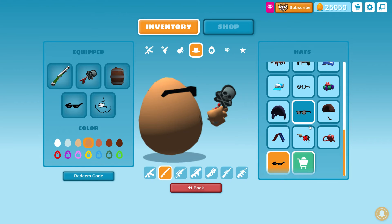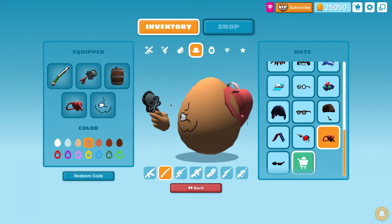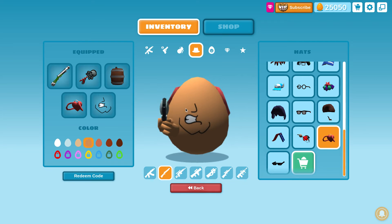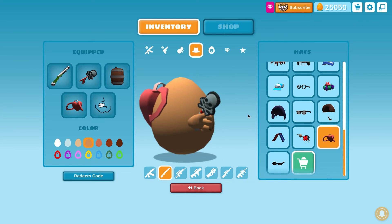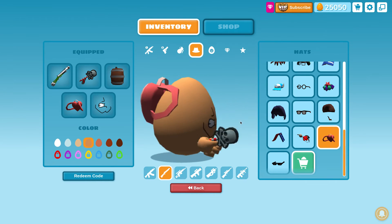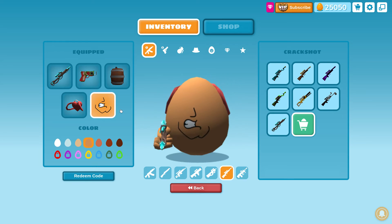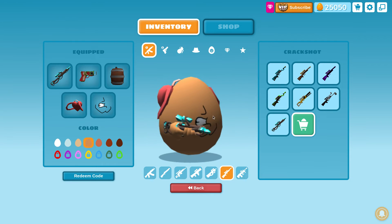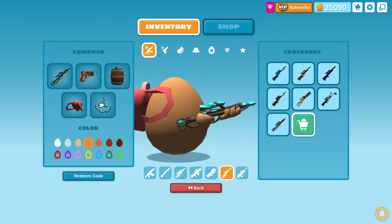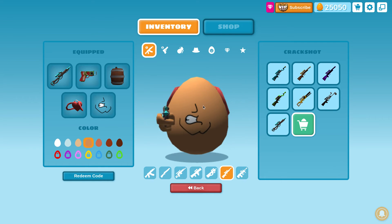The next Twitch drop item was also a hat — it is the heart backpack. Kind of like the algebra slash back to school update where they had backpacks like a rainbow one and a red one; this one is a heart shaped one, so that is pretty cool. The final item at the seven or eight hour mark for week one Twitch drops was the blue wizard crack shot. It's got great colors, great shapes — it's honestly pretty nice. They did have a pistol last time but they don't have that anymore; it was just for the last drops, which unfortunately I was not a part of because I did not play shell back then.